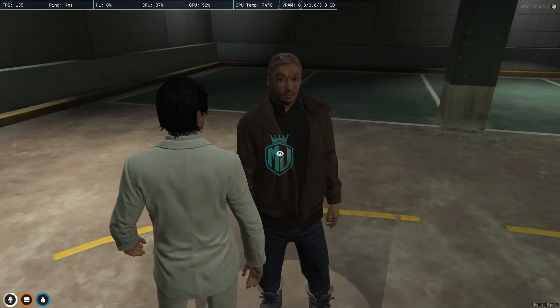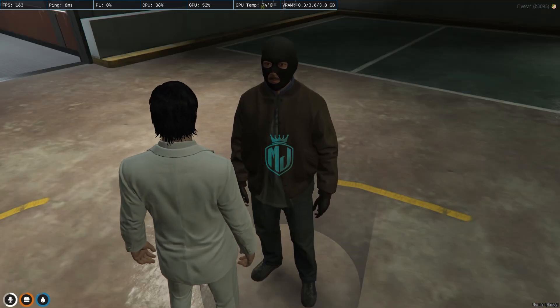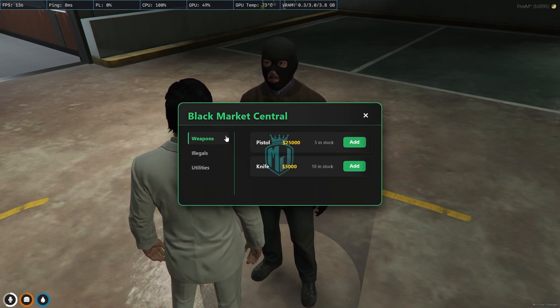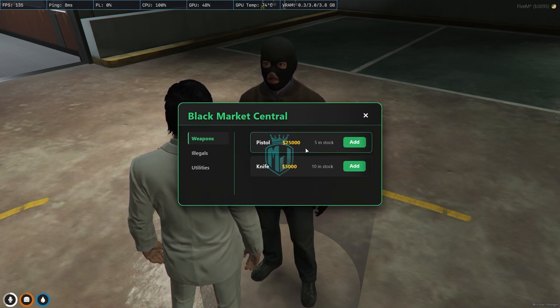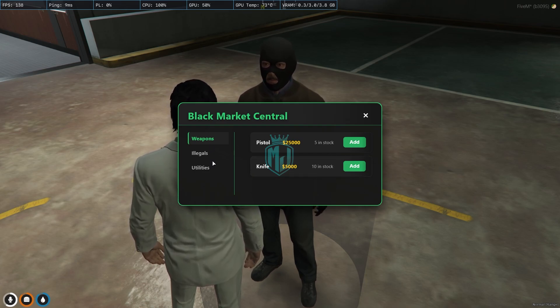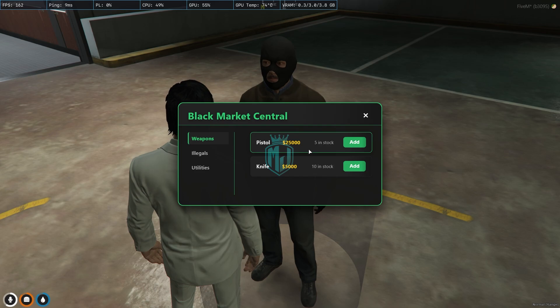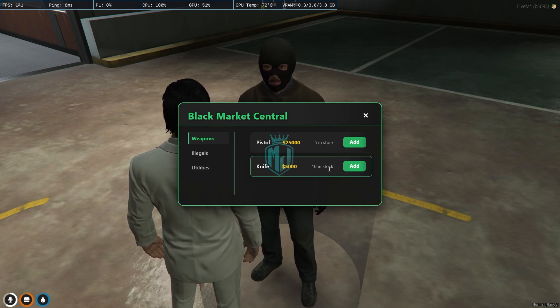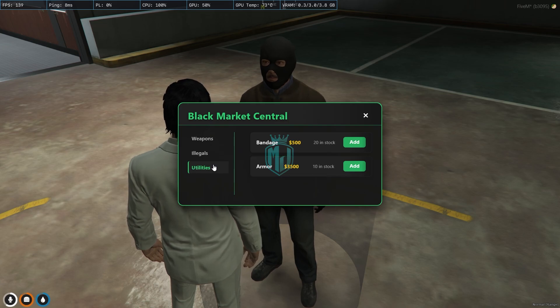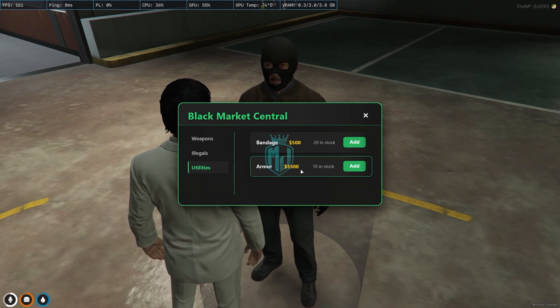Let's use the black market — press E and as you can see you get this UI: Black Market Central. You'll see three categories — Weapons, Illegal, and Utilities. We have pistol, pipe and stock, knife and stock. Under illegal items we have lockpick and C4, and under utilities we have bandage and armor.